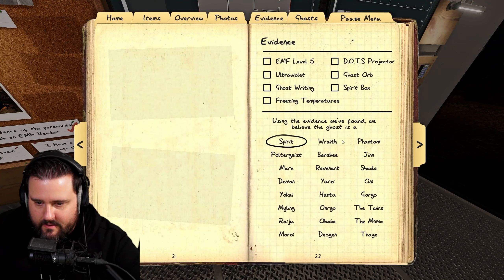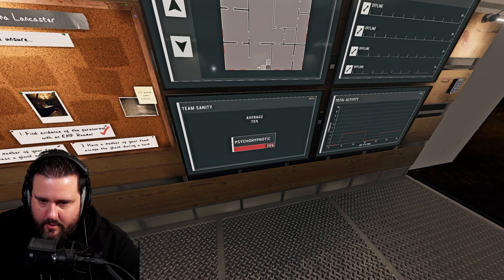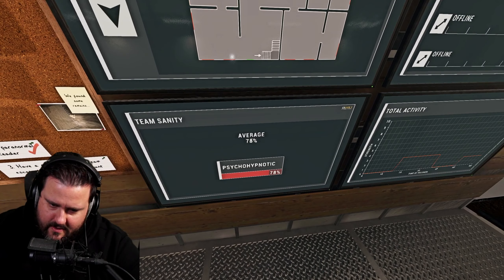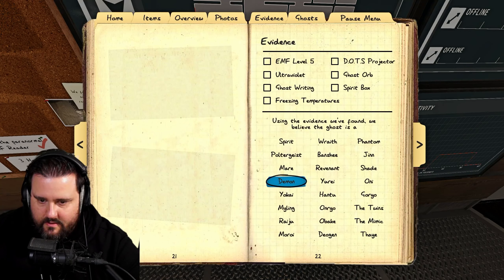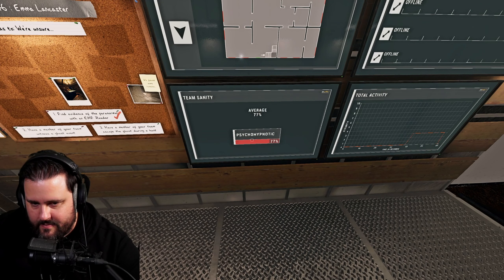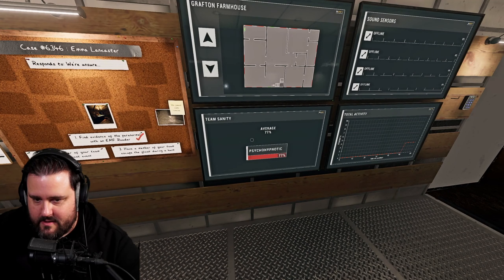Looking at the ghosts with early hunting: an Onryo could do this, but the Onryo needs to blow out candles, so it's out. At 74-75% sanity it could be a Banshee or a Deogen — actually it might be a Thaye. The lowest sanity we've seen is 74. You always take the lowest number you see and add two percent — that's your actual sanity — so we're at 76%.